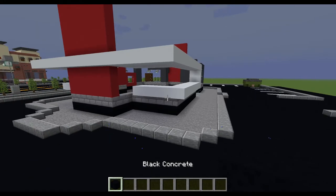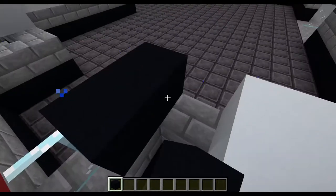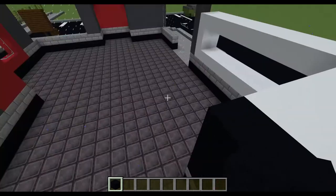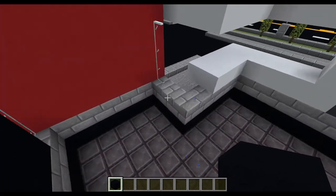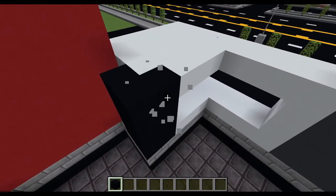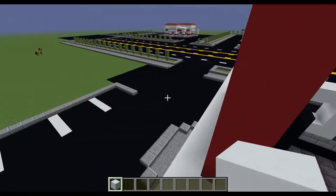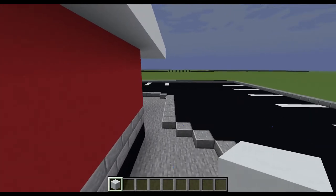Putting away the white concrete, I'm going to get back our black concrete. Remember this little corner right here that we left empty — the black concrete will go there. I'm going to go on the inside to make this easier and match it up to the white concrete. I'm going to take away that one so it doesn't look so odd, and do the same on this side. Taking the white concrete, I'm just going to place it above the window.